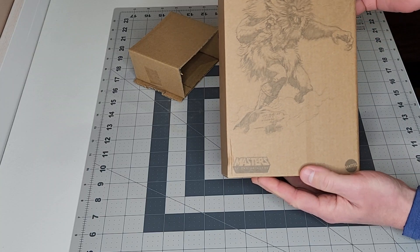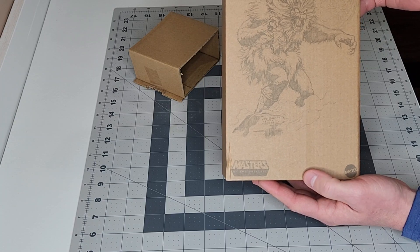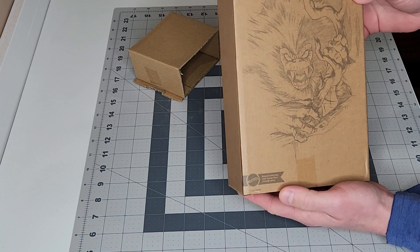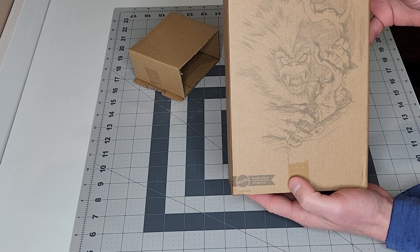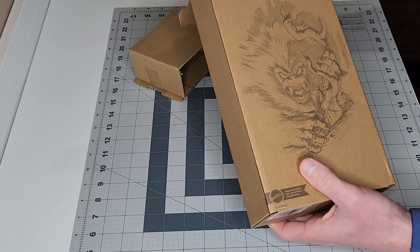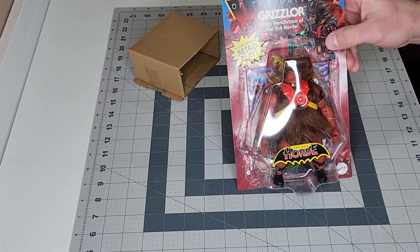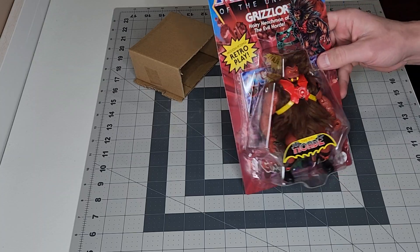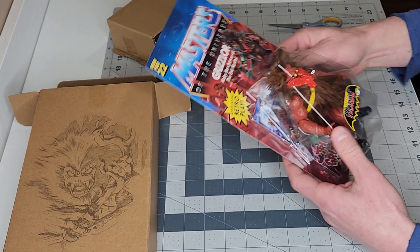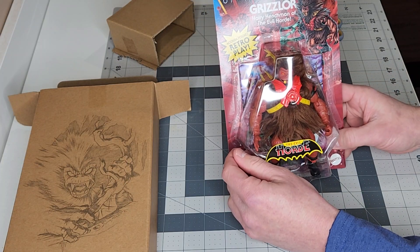Let's check out the box first. It's got a cool stencil — or it looks hand-drawn actually — Grizzlor figure on the front. On the back he's gripping a tree branch, must be following somebody to get them. That is the shipper box and look at that — there's Grizzlor. That is so awesome. And it says 'Hairy Henchman of the Evil Horde.'